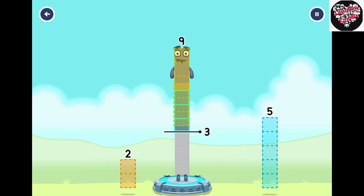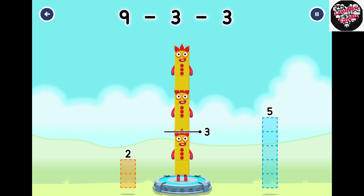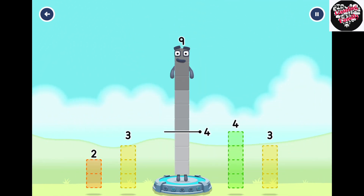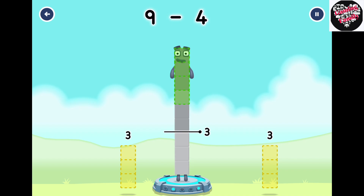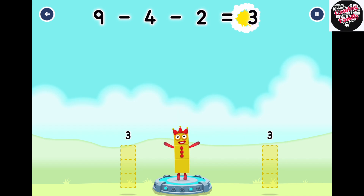Take number blocks away from 9 to leave 3. 3, 3. You've solved it! 9 minus 3 minus 3 equals 3. Take number blocks away from 9 to leave 3. 4, 4, 2. That's right! 9 minus 4 minus 2 equals 3.